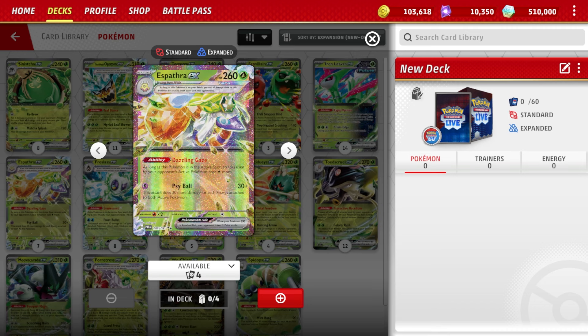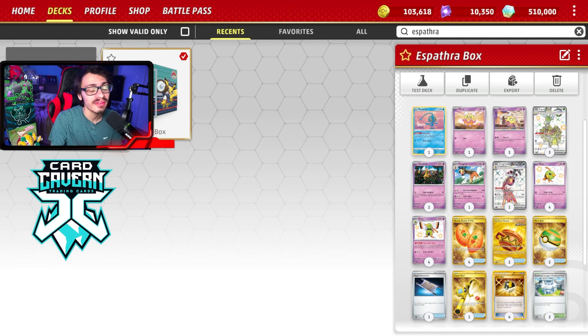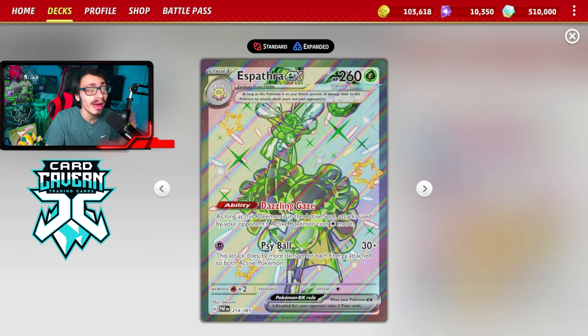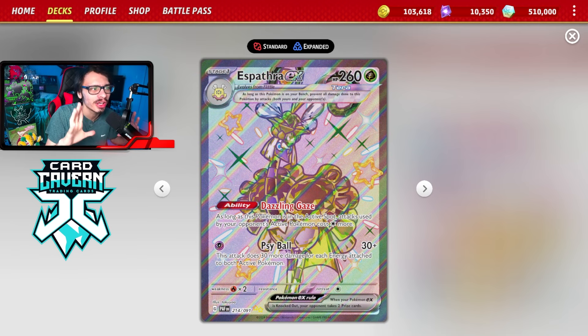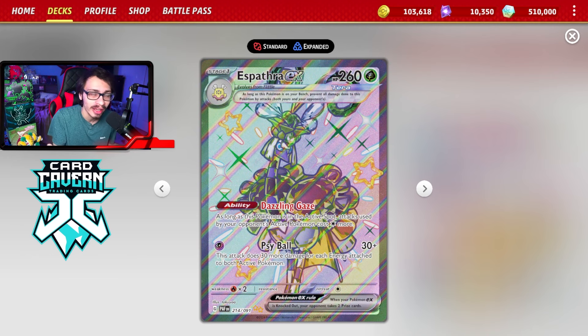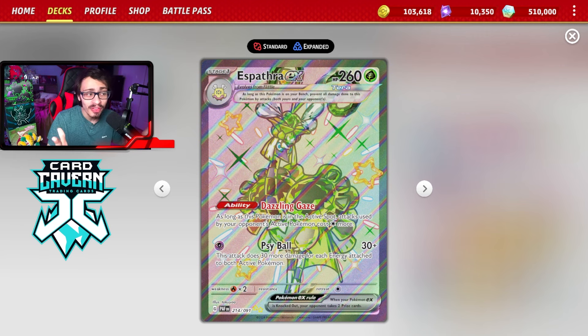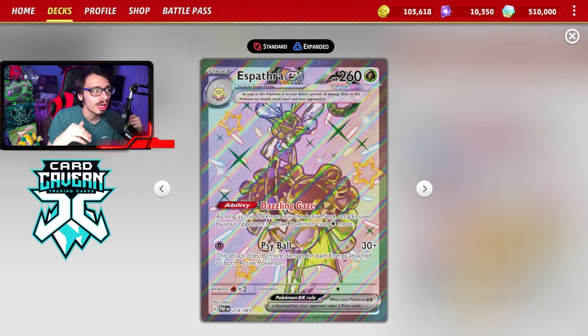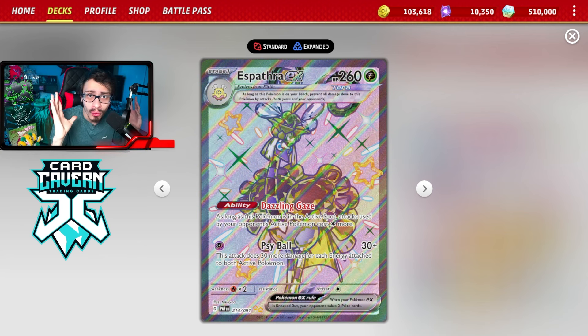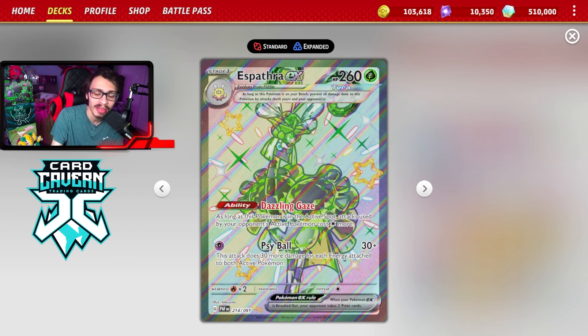Welcome back everybody to the video. Today we're looking at Espatra EX, and there might not have been a better time to play it than right now. There are so many big basic turbo decks in the format. Two of the biggest are Roaring Moon decks — Ancient Box and Turbo Moon — both getting a lot of play. Charizard is still in the format, another matchup Espatra is usually good against. With Moraidon being a fairly decent matchup too, it is the best time to play Espatra.